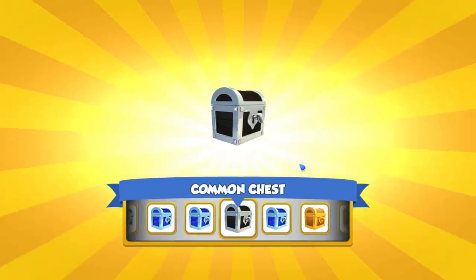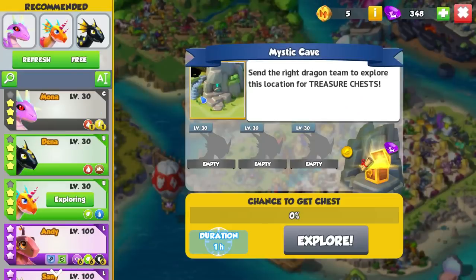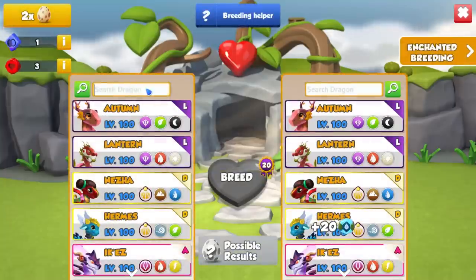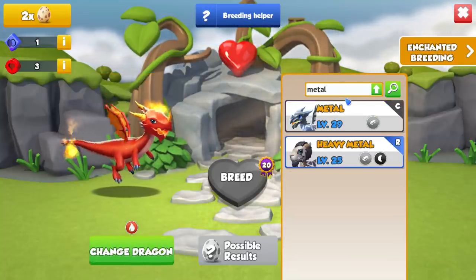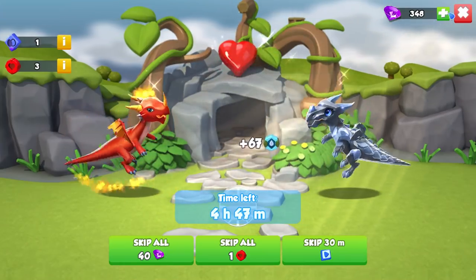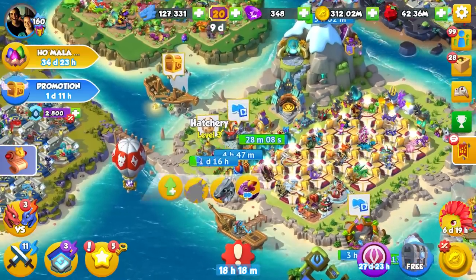We've got Fire and Metal — seems to have actually worked. We can only get a War Dragon — breed it, get duplicate. That gives us the bonus points we need, and we come back in five hours and the breeding quest will be done. That is how we get those breeding points done.